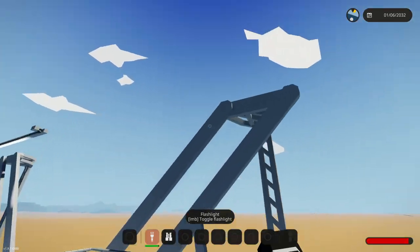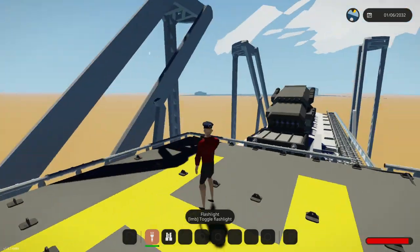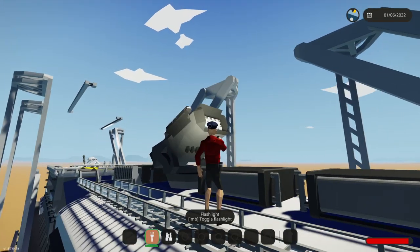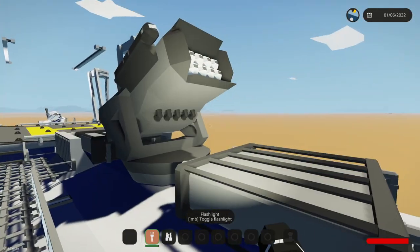I wouldn't want to land on the helipad while it's moving, but if it was stood still I guess that would be cool. And then this right here is the anti-aircraft missiles. They are radar guided, so just in case you need to fire some off, you totally can.